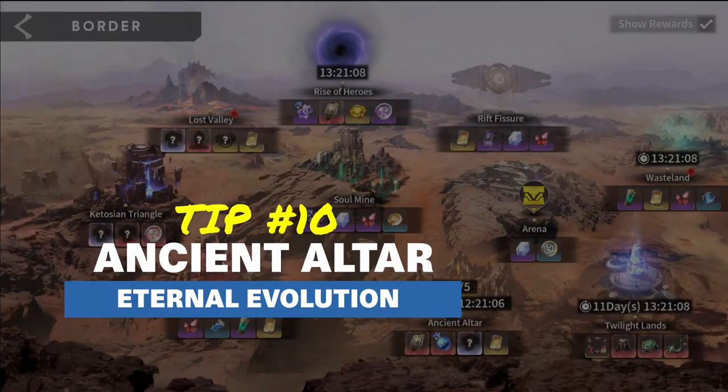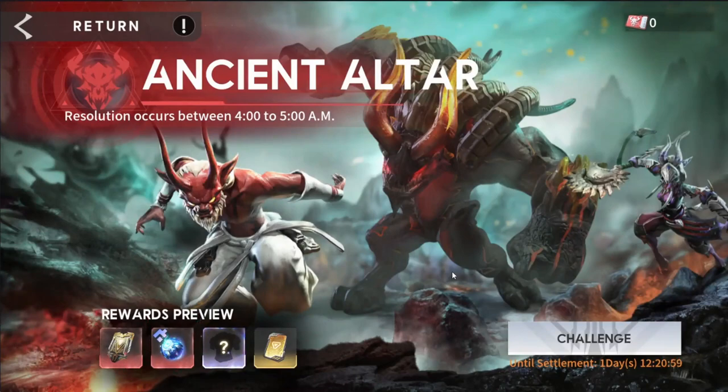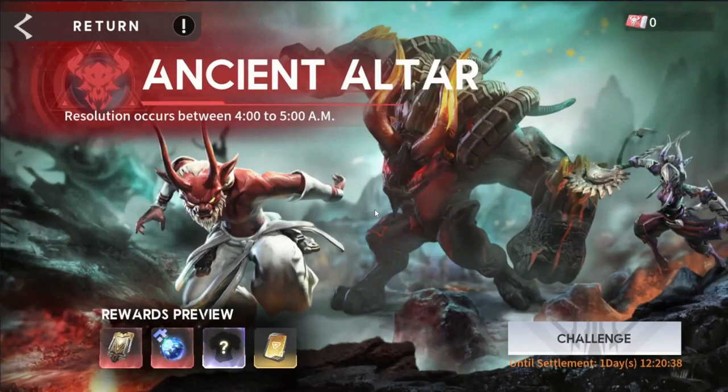And finally, tip number 10 is going to be the ancient altar. When you're first starting out, you may think, wow, this looks awesome — there's different bosses, it's like an awesome world weekly boss, I better get my hits in. Don't. That is the mistake I made when I first started out. You don't want to do this early on in the week.